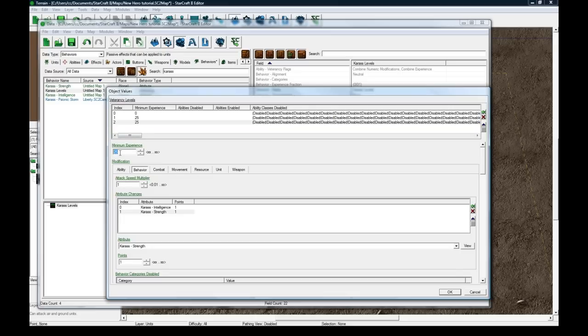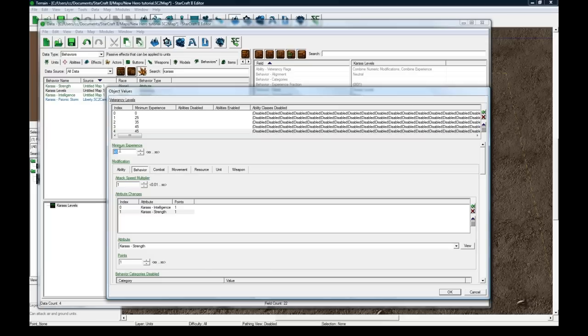Let's do 5 levels total. Level 3 requires 35 experience, level 4 requires 45, and level 5 requires 55 experience. Note that this is NOT cumulative — so to reach level 2 you need 25 experience, and then 35 more after that to reach level 3. In the old days of Warcraft 3 and early Starcraft 2 beta, this number was cumulative, so it was only a difference of 10 between levels. Now it's 25 to reach level 2, then 35 to reach level 3, then 45 — and I really appreciate Blizzard for changing that, because it makes a lot more sense.